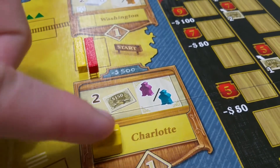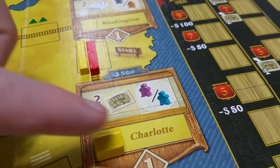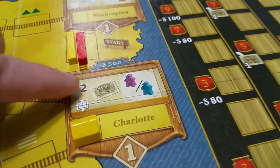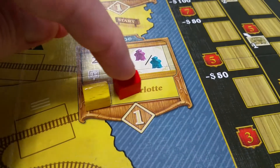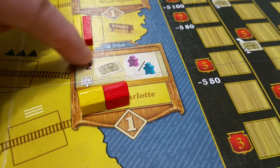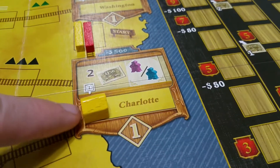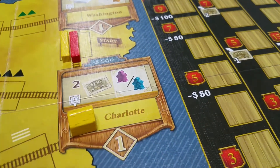All players start with $600, so it's no problem. When you place your station, if you're the first player to place there, you get the left-side bonus on the city tile. Subsequent players placing in that city don't get the first-player bonus but do get the right-side bonus. In this example, being the first to place gets two shares and your choice of a purple or blue worker.